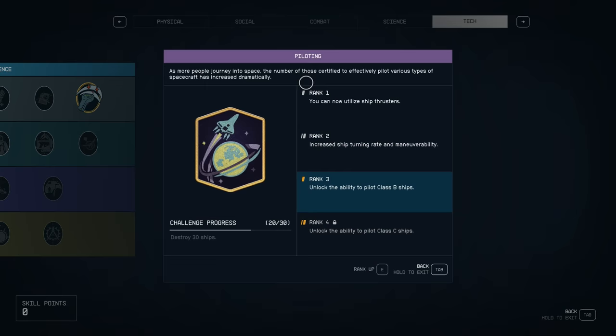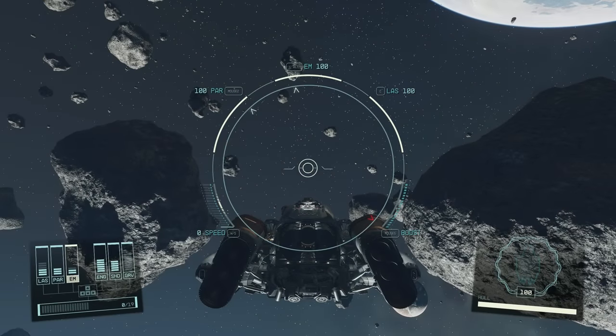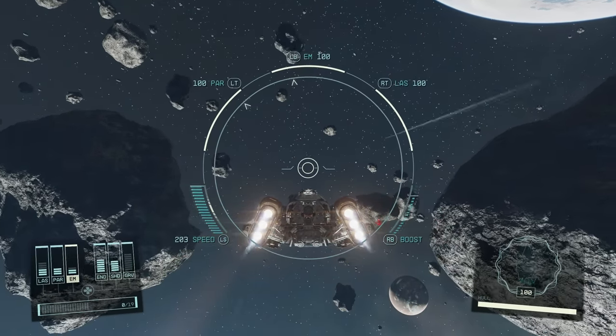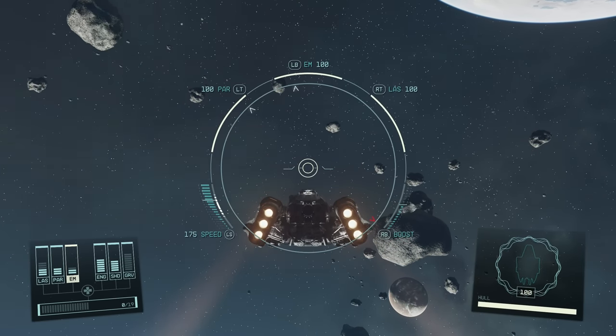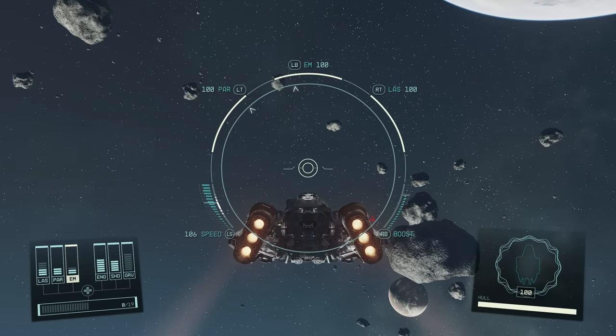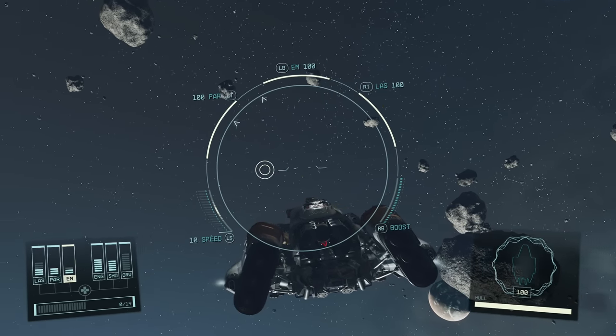The piloting skill, the first rank, allows you to utilize ship thrusters. And if you're like me, you may have at first thought that was the boosters — the things that shoot you forward very, very quickly — and thought, I can already do that, I don't know why I would even want that skill. Thrusters are not the same thing, believe it or not. Thrusters and boosters — it's a slightly different thing.